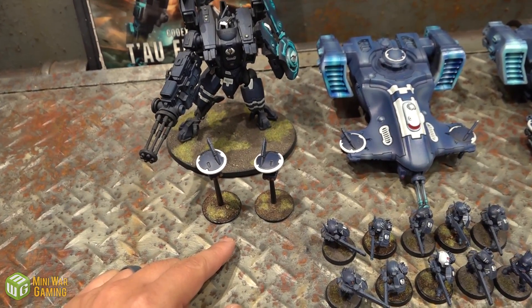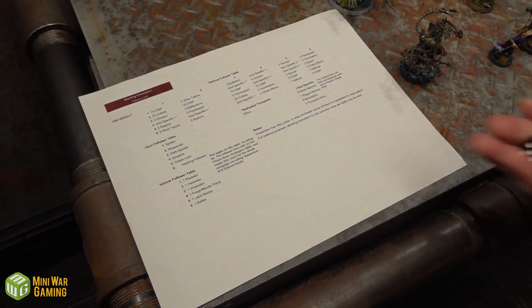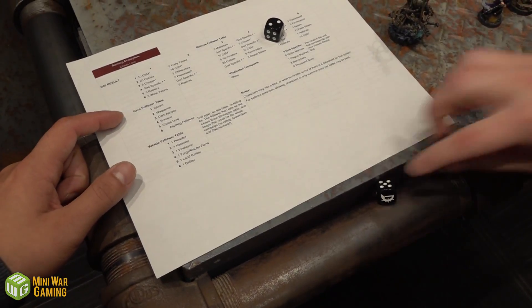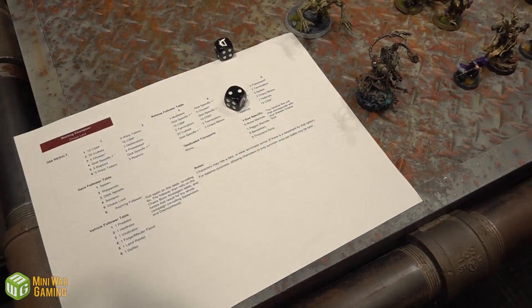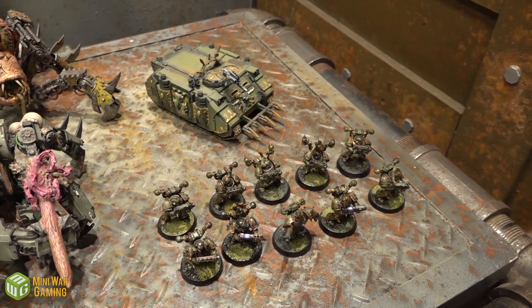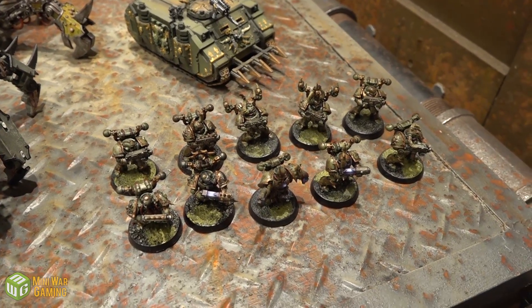Correction — Shielded Missile Drones. Now over to Cullen's Death Guard, rolling to see what he gets. Rolling a D3 — you get a Retinue. Six, then roll another die: double six — that's ten Chaos Space Marines. Here are the ten Chaos Space Marines, all Nurgle-painted, with two Plasma Guns and the Sergeant has a Power Fist.